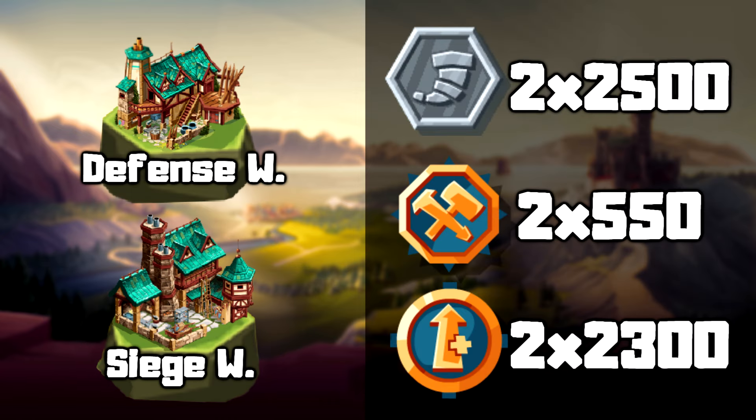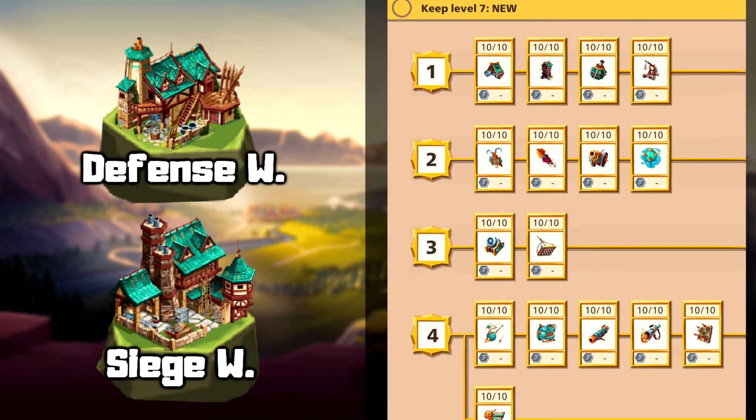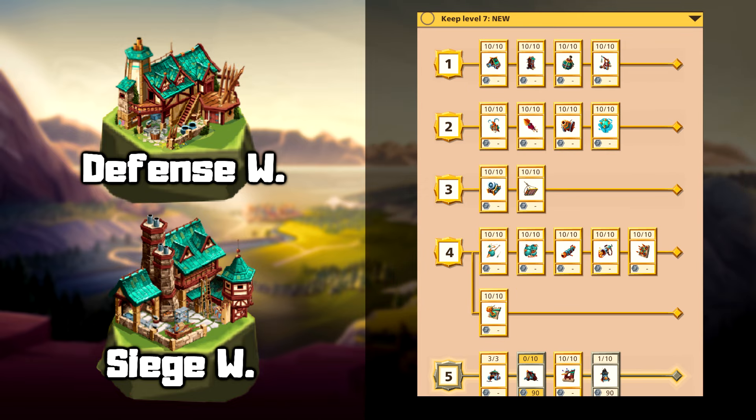Developing both workshops will unlock level 1 offensive and defensive tools, and once you have both, you can start upgrading them.